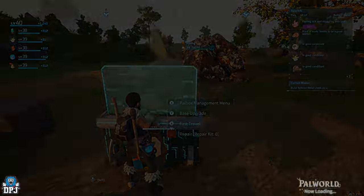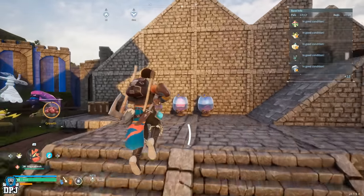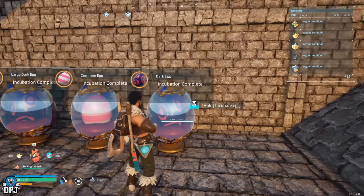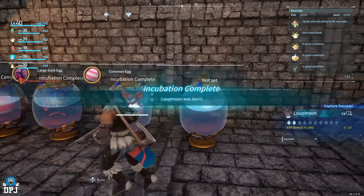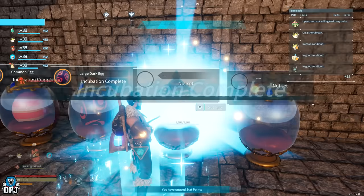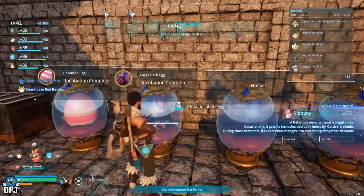That's basically what I do - I'm just looking out for items and pals that I haven't got and just leveling up at the same time. We've got eggs - hatched these eggs to see what we've got. Oh a dark egg, let's see. We have a Loot Moon - my second one of that, don't recall ever seeing that. We have a Rubini - that's my first one, what we'd like to see.